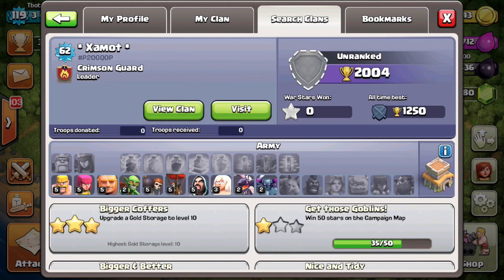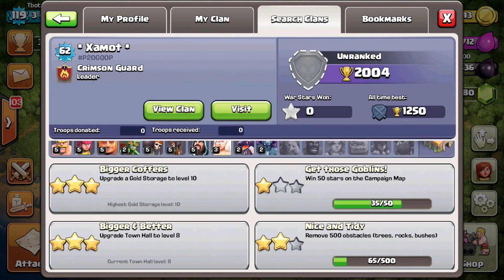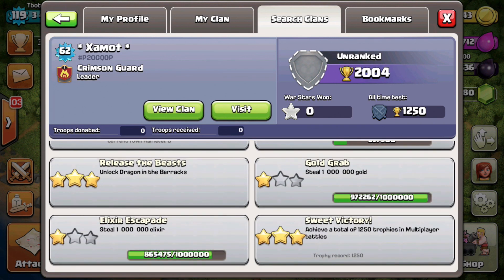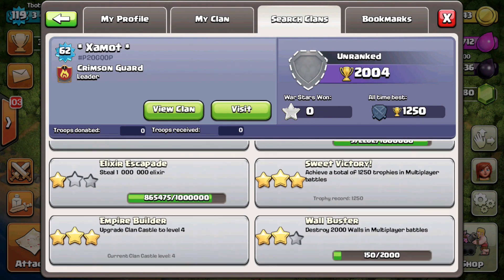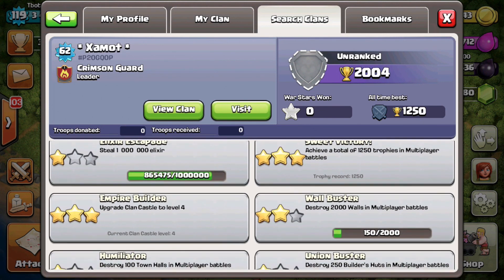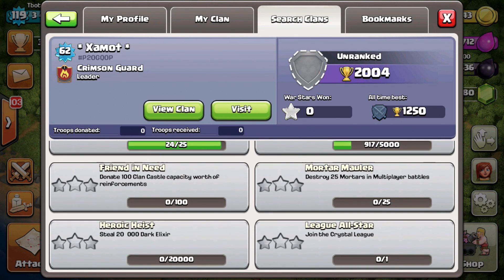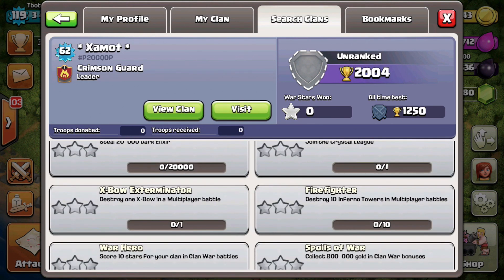We're going to look at the leader Zam - he's got 2,004 trophies. His profile looks pretty normal, he's a Town Hall 8. He's got some normal achievements - he's almost got the Gold Grab and the Elixir Escapade. I wouldn't expect a Gold Grab at Town Hall 8 unless you're a hardcore farmer. He hasn't won too many battles.